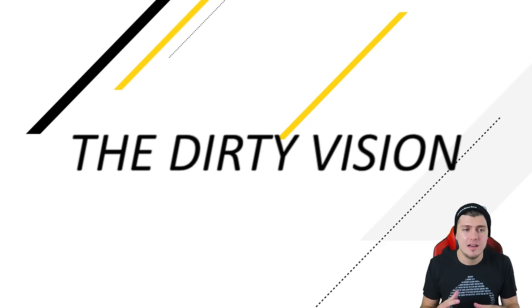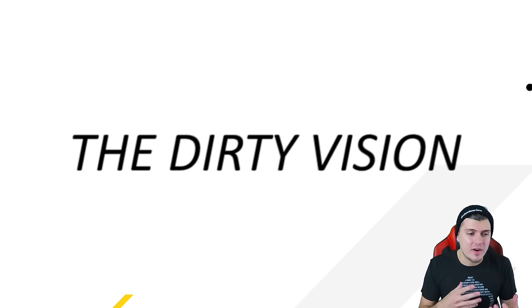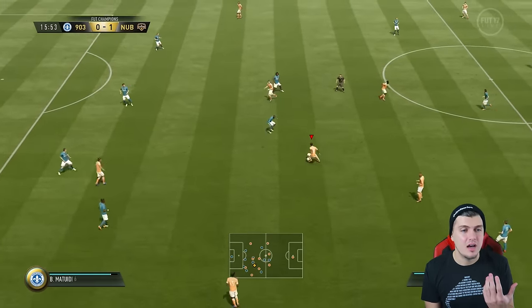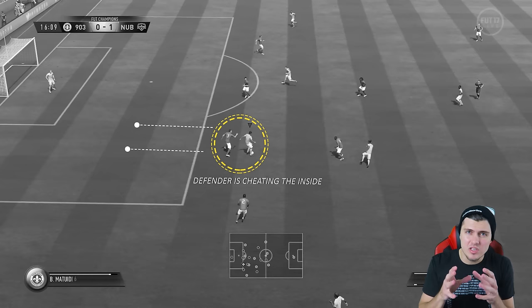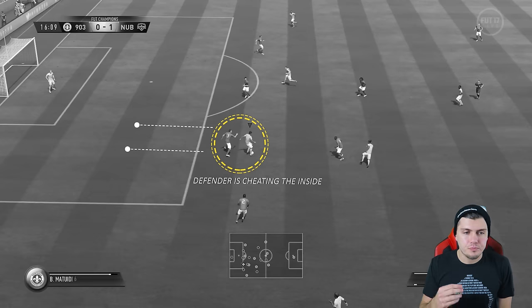If you're stationary, you use the scoop turn with a four-star skiller. If you're moving, you've got the running scoop turn which needs a five-star skill — we're not going to discuss that. I actually find the stationary scoop turn more effective. In this first freeze frame, we're on the edge of the box and I can see the defender is cheating to the inside. Whenever you see a defender overplaying or trying to anticipate your turn, the scoop turn is quick enough — and it can also be done off the bounce, kind of like a fake shot.